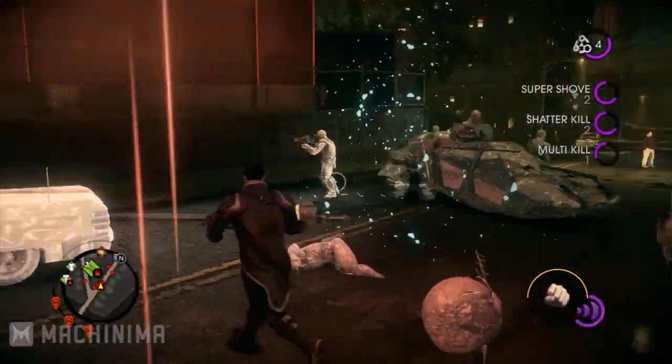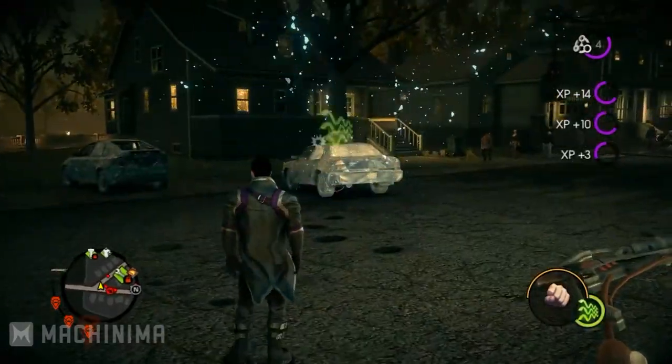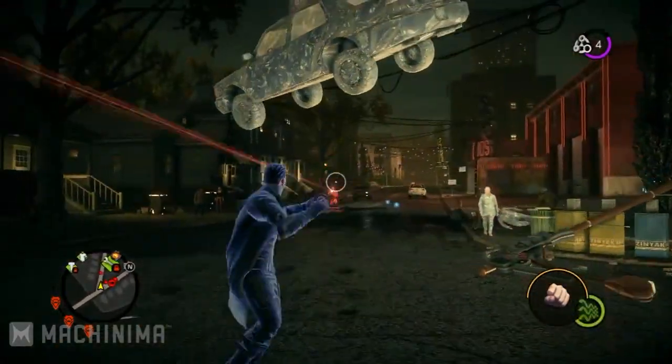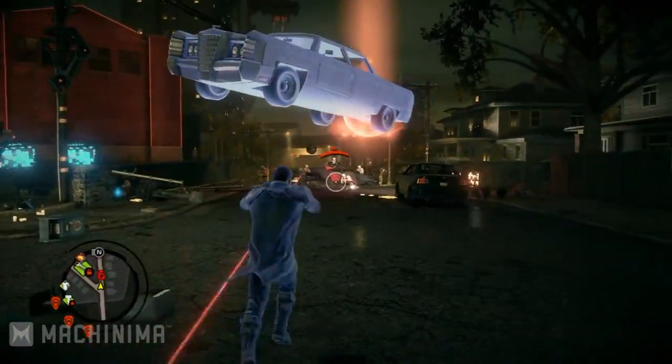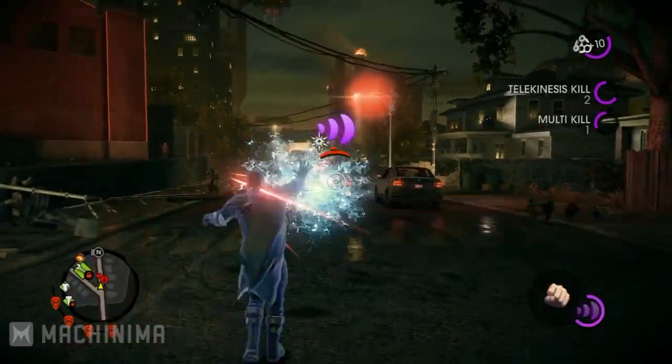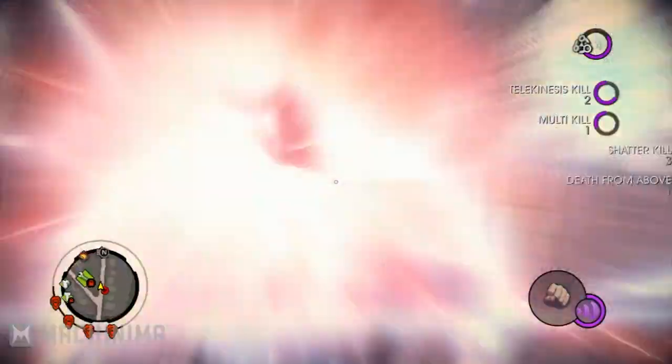Here you're seeing more of the Zin as well. These are the evil aliens that have come in and abducted the president. We've had a lot of fun coming up with an enemy that was going to be sufficiently powerful to challenge the player with all these superpowers. In just a moment here, you're going to see the Zin's version of their superhero — it's called a Warden.